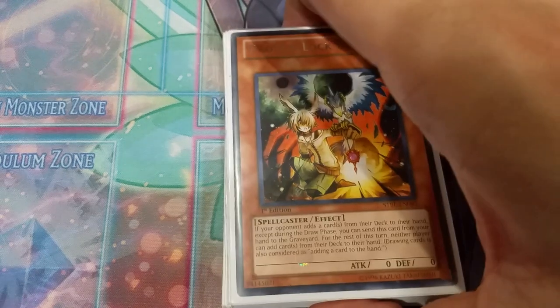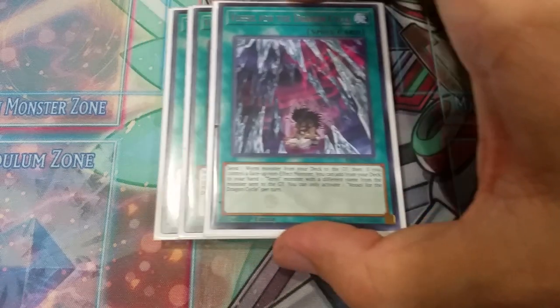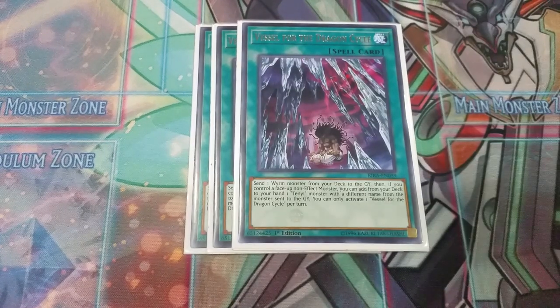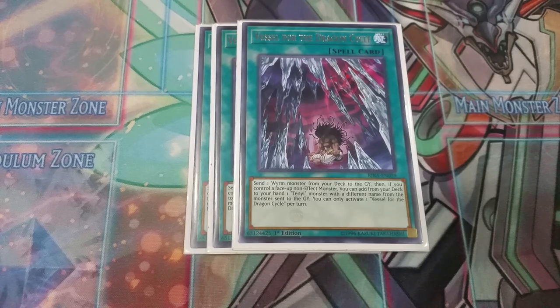That is it for the monsters — really a monster mash this time. Next, we've got three copies of Vessel of the Dragon Cycle. This card is basically a Foolish Burial and a search in one. If you can send a Worm to the graveyard — which in most cases is going to be your Mare Mare, because it can summon three tokens in a turn — and then if you control a non-effect monster, you can add a Tenyi monster to your hand. It's utility — you just add whatever you think you're going to use.